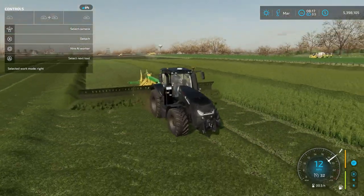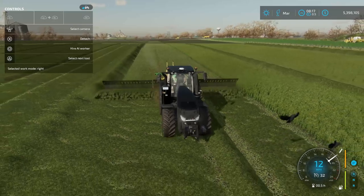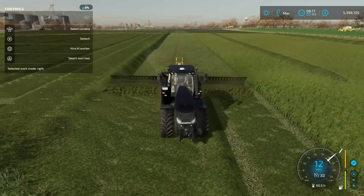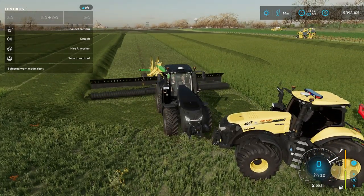The awesome thing about having this set to the right is whenever you get down to the end and flip around going back the other way, it's going to make the pile extremely large. The benefit of that is you're only having to pick up one row instead of two different rows.